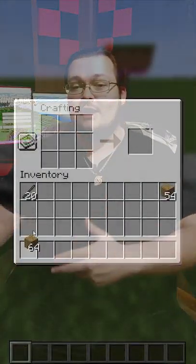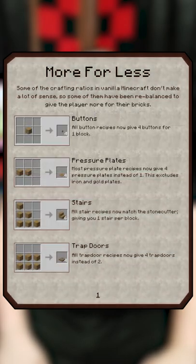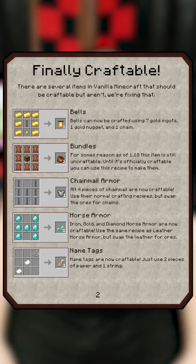I've even rebalanced some of the crafting in the game to give you more than you would typically get, but in a way that makes sense. So now when you make stairs in the crafting table, you get the same amount that you would get in the stone cutter. All of that and more is included in this pack, and there's even a handy dandy PDF file you can skim through that gives you all the crafting recipes.